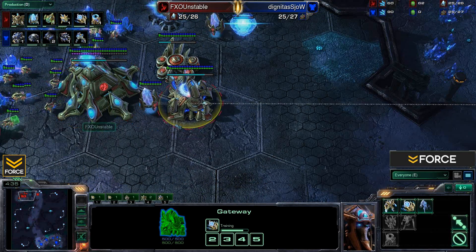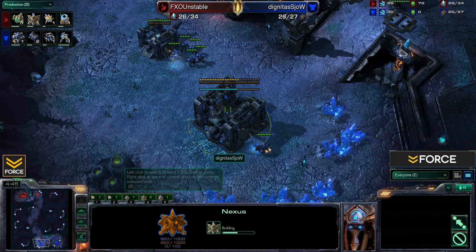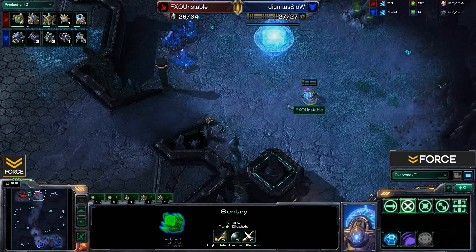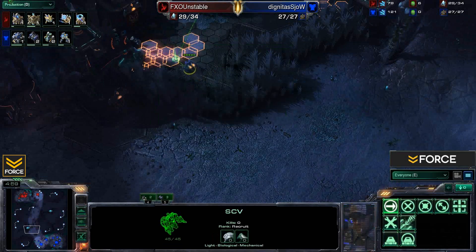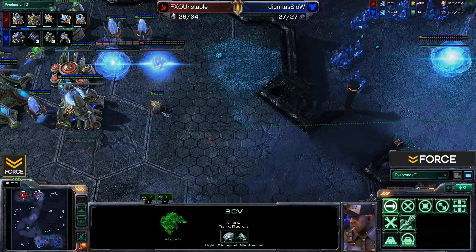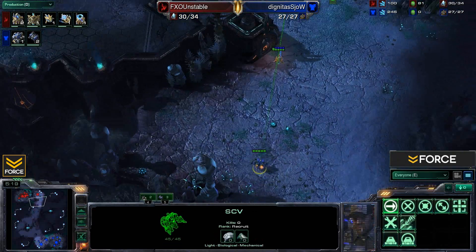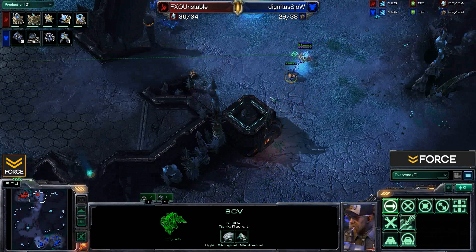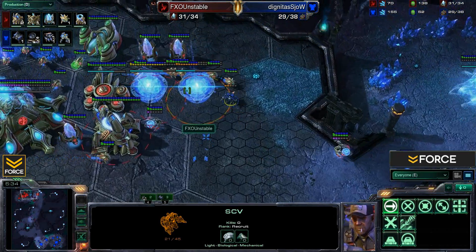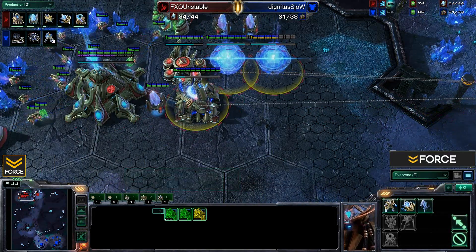Unstable won't even be attempting zealot harass though — he's going straight into the sentry. No stalker, not even a single zealot. Going right into sentry action means he does not plan to push out early. The stalker is pretty good because of speed and range advantage over the Marine, but the sentry isn't really the greatest for that. An SCV scout is now pulling out, stopping by that tower first, then heading up to the natural expansion and into the main. The question is whether the sentry can drop a force field to prevent the scout, but the SCV makes it right into the main and gets a nice scout — seeing three gateways and the expansion, with no robo in play.